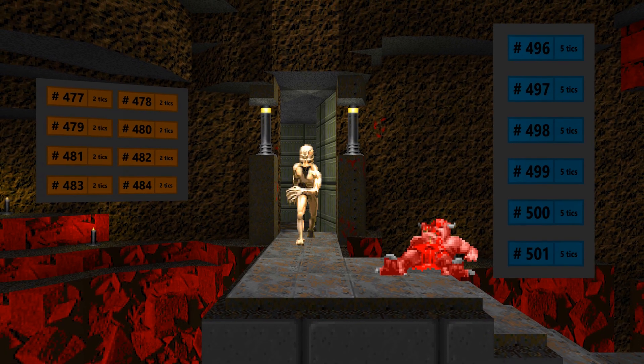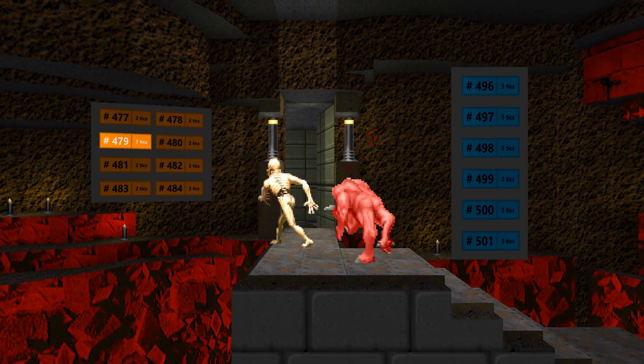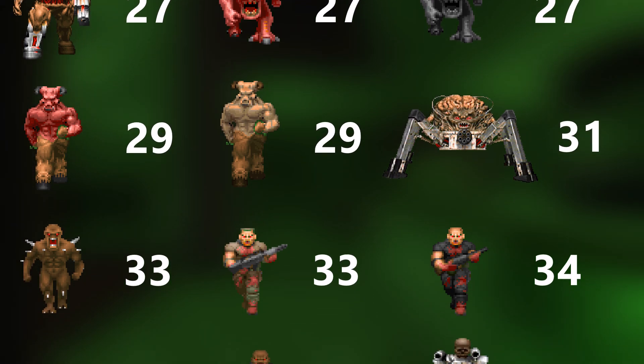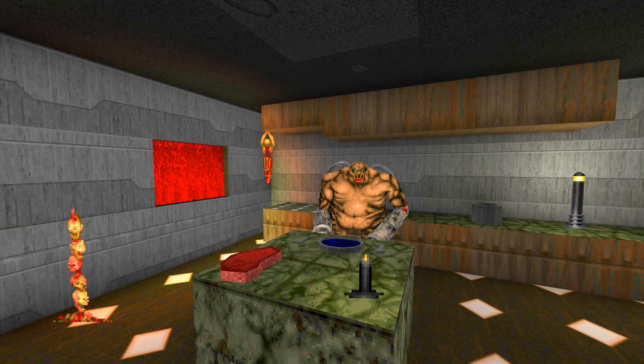Unless… an Archvile resurrection plays yet another six states and then the monster is up and running. In total, 27 states define how a pinky looks and behaves. Monsters are the most complex objects in Doom, so they have more states than almost anything else. The biggest amount goes to the Mancubus — he's a big boy after all.